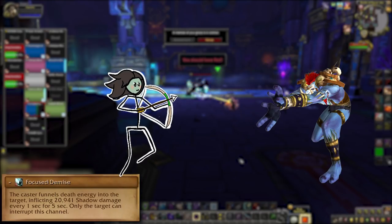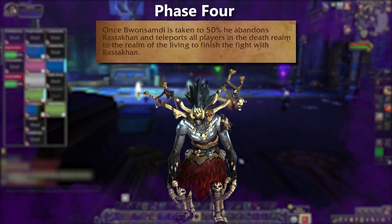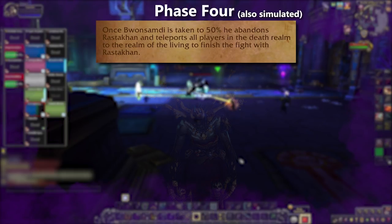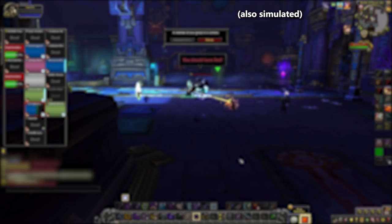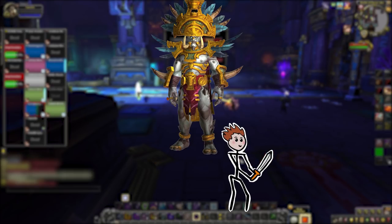On Heroic and higher there is one more add called the Phantom of Slaughter. That one channels Focus Demise, which is damage over 5 seconds that can only be kicked by its target. Kick it if it's on you, or just heal through it if you can't. This one's got Undying Relentlessness too, so you might be able to CC it or use CC to kick it during that first minute it's up. When the downstairs team gets Bwamsabdi to half health, he'll ditch the fight completely, everyone gets moved back up top, and the final phase begins. If there are any leftover adds, clean those up right away so you can focus on the boss.